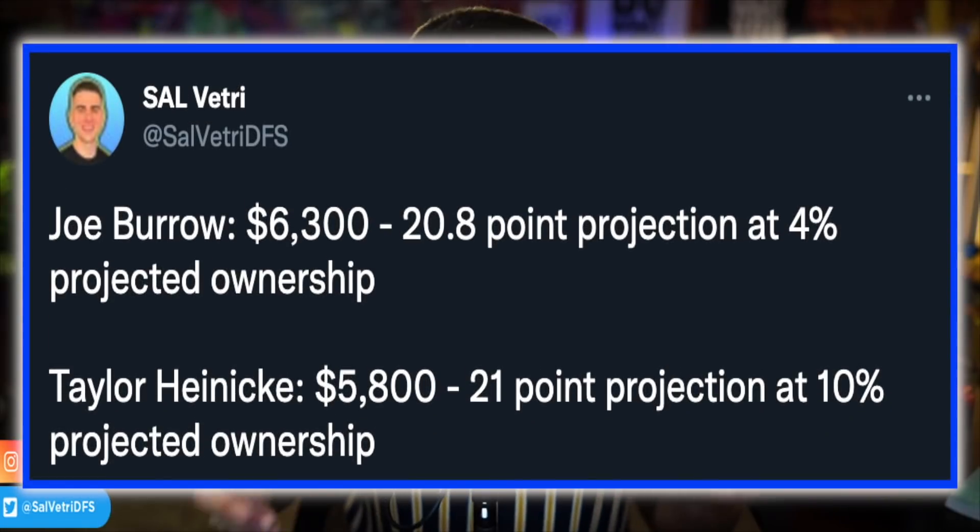Joe Mixon at $6,400 only played 29 percent of the snaps last week — that's not good. But Osamaje Perine is banged up this week, Mixon looked good, and he's practicing in full. I'm expecting the full Joe Mixon experience, but a lot of people aren't catching on yet. They're jumping to other players in the price range, which is a mistake. I always post comparisons on Twitter — Joe Burrow compared to Taylor Heineke, for example.